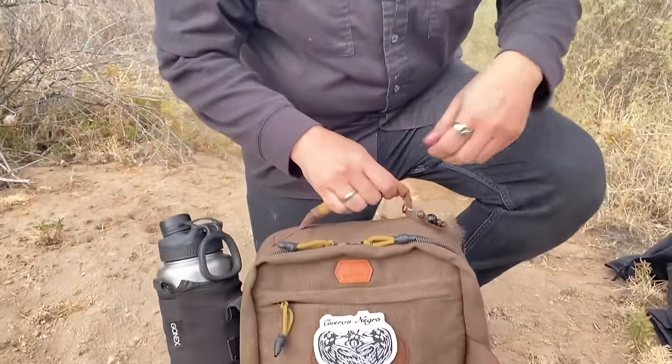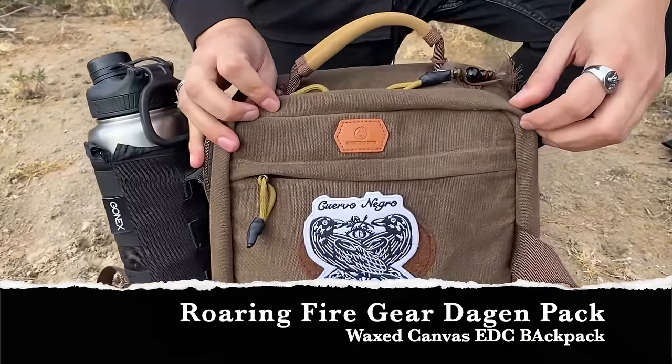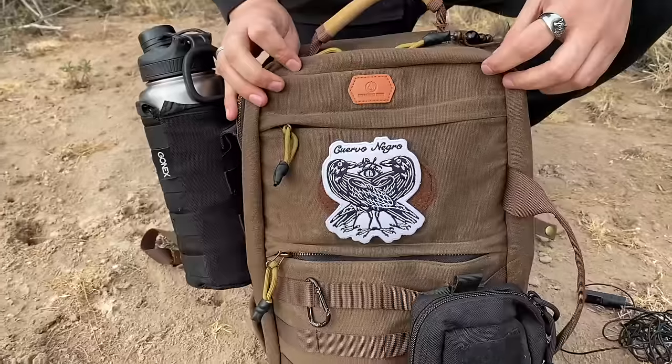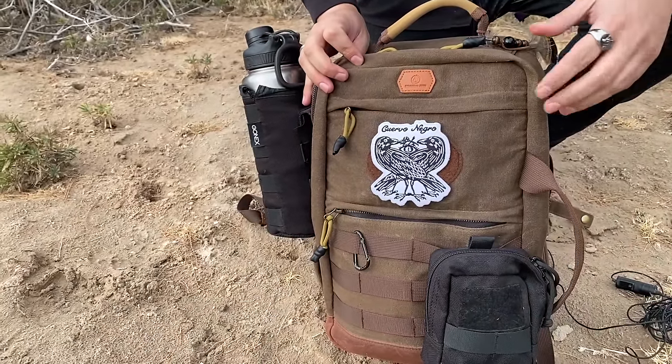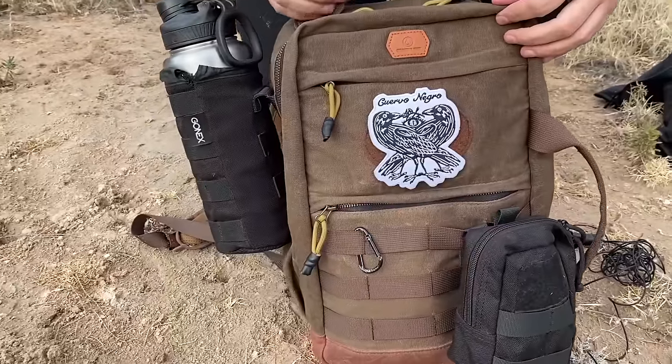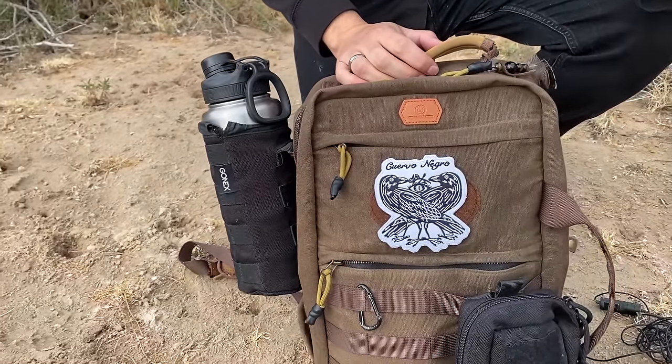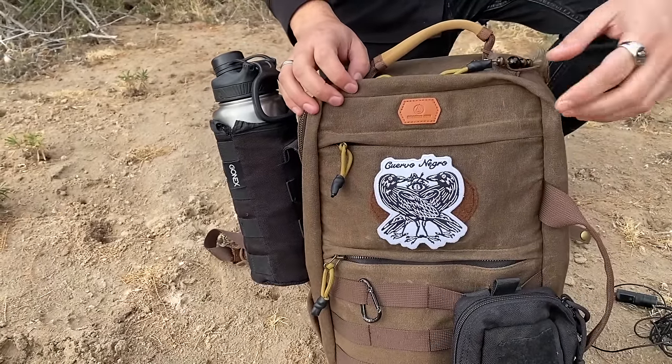So you guys saw what I have on my person, and now let's go to the bag. I know you guys are used to seeing me with a haversack, but I'm experimenting now with the backpack. This is the Roaring Fire Deegan Backpack, waxed canvas. I love the design — I think it's a perfect shape for everyday. It's not too big, not too small. Of course I love the brown on it, and right now it's working pretty good for me.